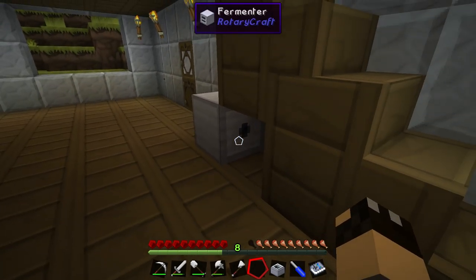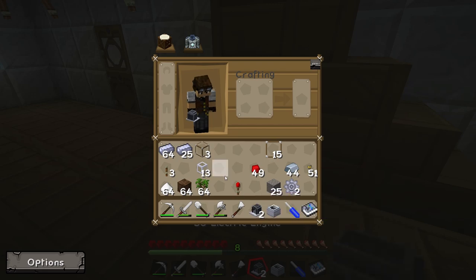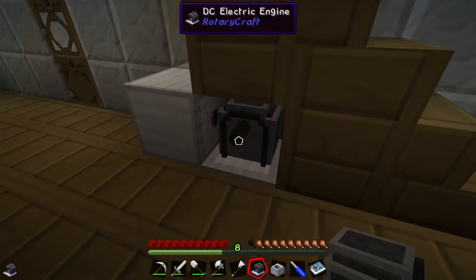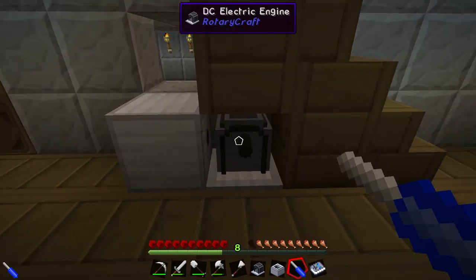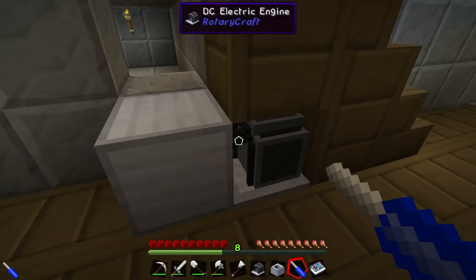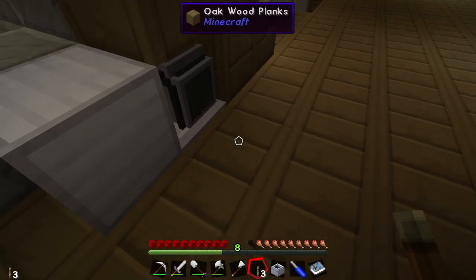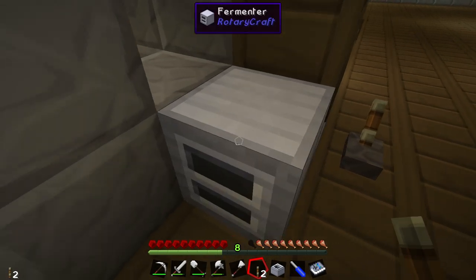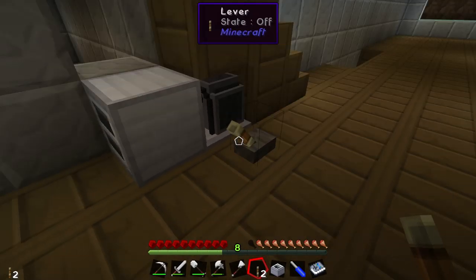You can see there's a hole in the back of the fermenter where the power connects. I'm going to take one of my DC electric engines and place it under the stairs. The red block and shaft are facing the wrong way, so I'll use my screwdriver and right-click the motor to turn it — now the red block is over the fermenter and the motor is facing the right way. I'll take one of our levers and pop it down next to the engine. Switching it on, you can hear the engine start, and looking at the fermenter, we have power, speed and torque — so it's receiving enough power from the motor.